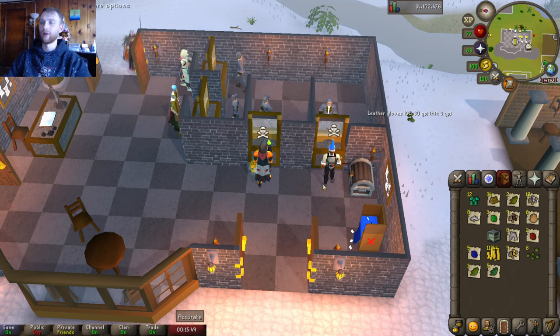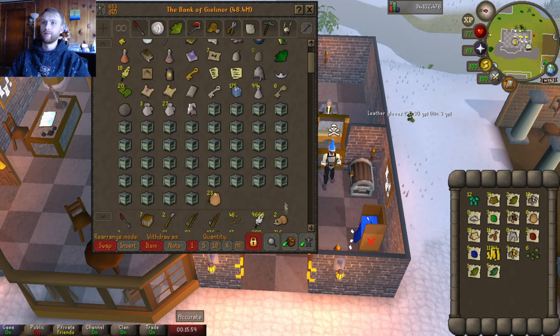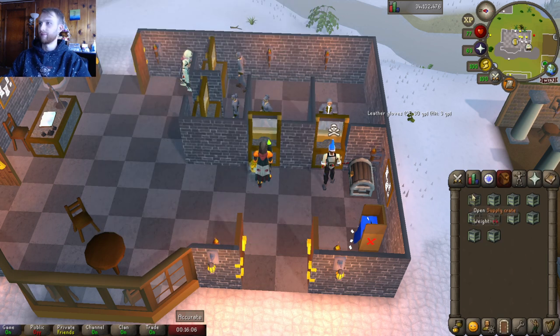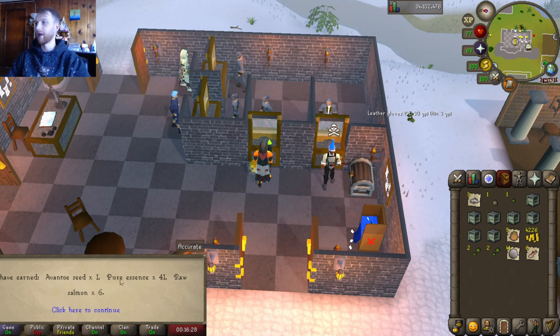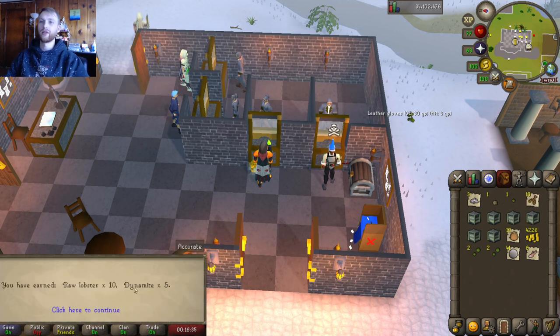I'll look up the seed price later. More mahogany logs and raw lobster — handy for my cooking. Salt, dynamite, and some coins. A magic seed! A cadantine seed and more snapdragon seeds — getting a lot of seeds, this is really good. Avanto seed and some pure essence — that'll add to the 11,000 I already have. Raw salmon. Raw lobster and dynamite. Some coins. An uncut diamond and mahogany logs.